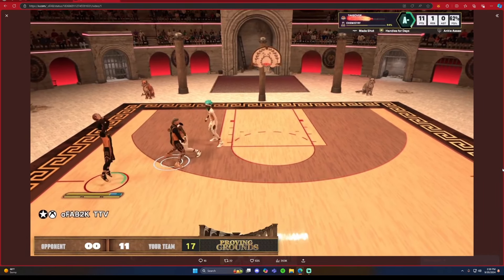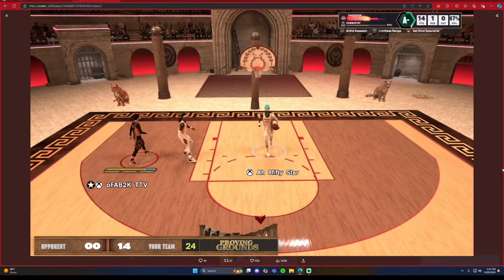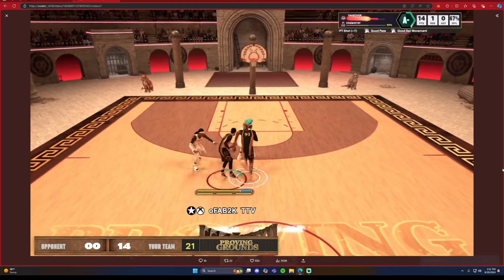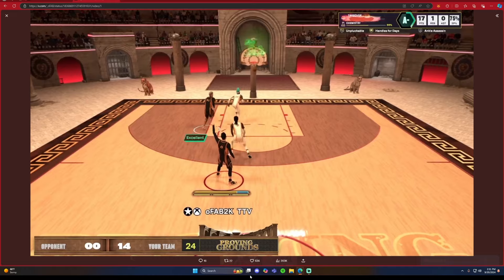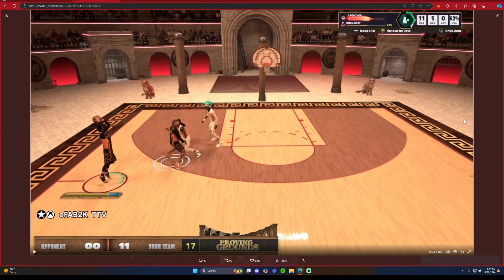What's up YouTube, today I'm showing you guys the best guard build in NBA 2K25. This is the build I use in ones and twos wagers — I went six and one in wagers with a lot of money on the line. Everyone's trying to make this build; it does it all. As you can see, I'm greening every single time in the Proven Grounds — shooting in the gaps, doing everything.